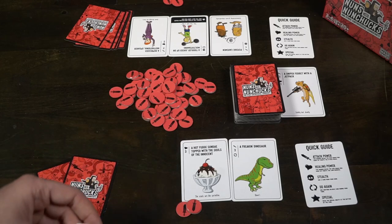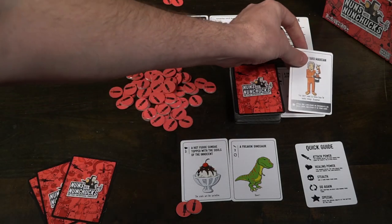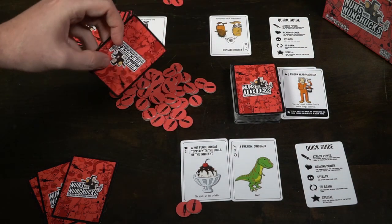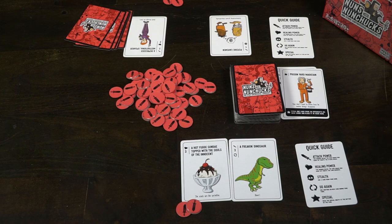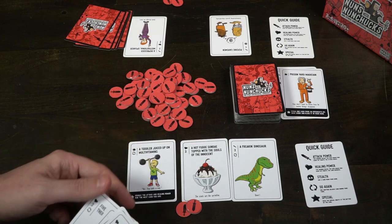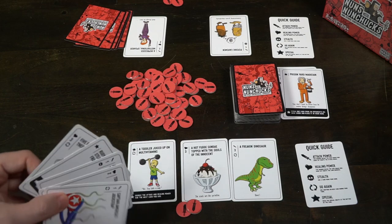Then you have specials. Specials are cards with stars. Sometimes they'll let you steal cards from your opponents, whether in their hand or on their deck. Other times they can steal life, etc. These are all different and have their own unique effects, and those are pretty much the main options you'll have for cards.